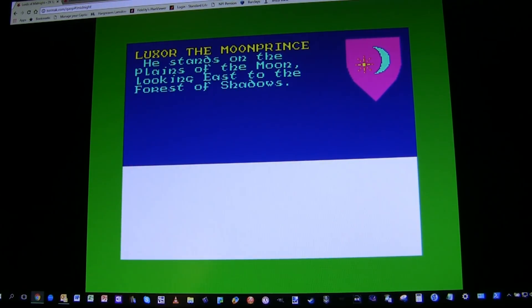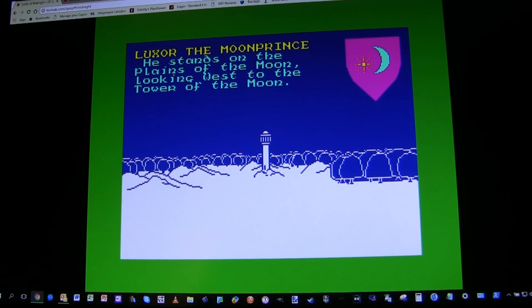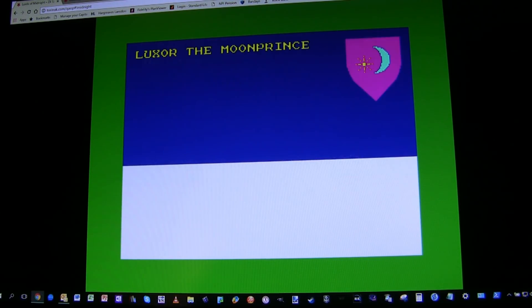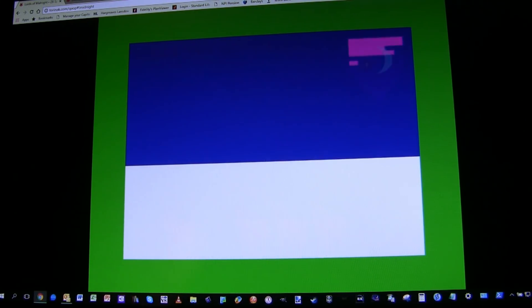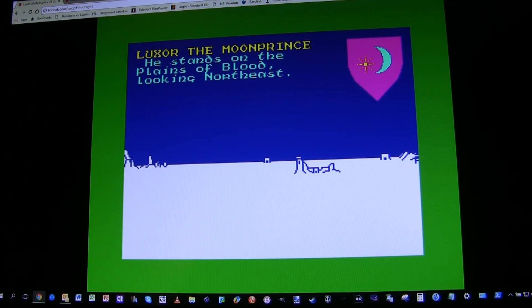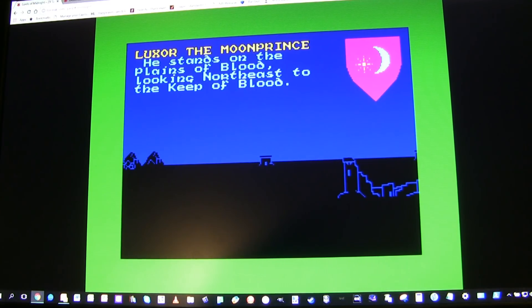So I'm going to send Luxor heading east — he's going to move into the distance. Notice that when we get beyond a certain distance we can't see the characters but we can still see the tower. Moving another space, we're now approaching the edge of the forest. If I look back, there's the tower we were at, even further away. All I can see is what my characters can see. Luxor's now moving into the Plains of Blood. I happen to know there's an army we can recruit up in that distant keep on the edge of the horizon. But I've run out of moves for Luxor today and can't move him any further. Night has fallen.